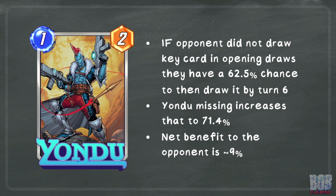Now there is a drawback to this effect. Missing that key card thins the opponent's deck, increasing the odds that they end up drawing that card later. If the opponent did not draw that card in their opening draws, over the next 5 draws in a typical game they have a 62.5% chance to draw that card. With the reduced deck size, that chance increases to 71.4%. This gives the opponent roughly 9% extra to draw the desired card.